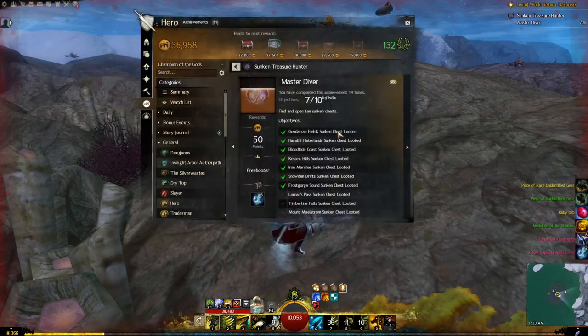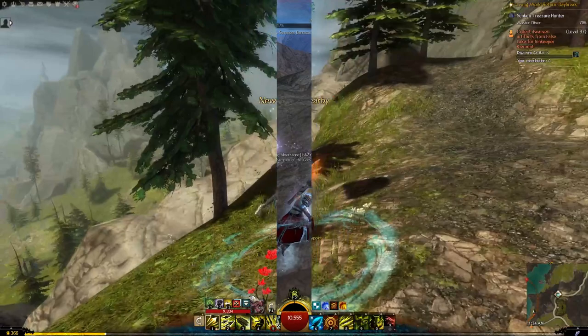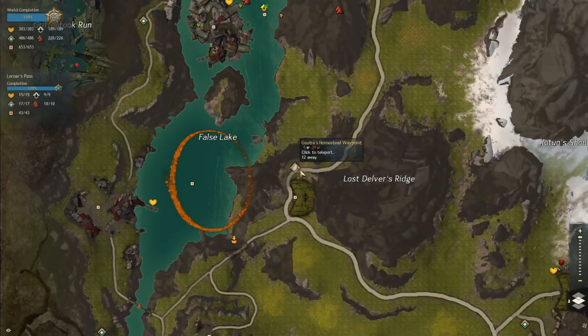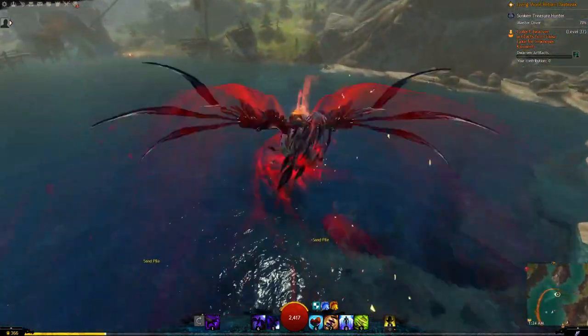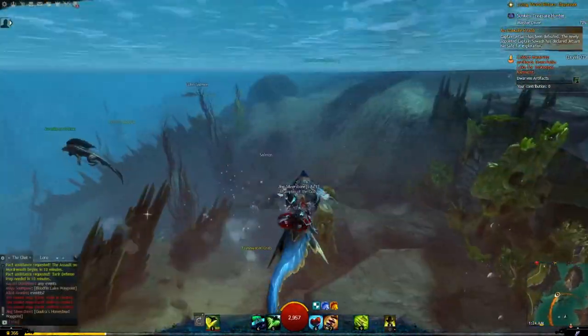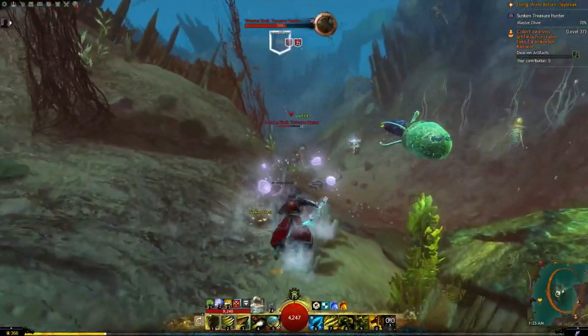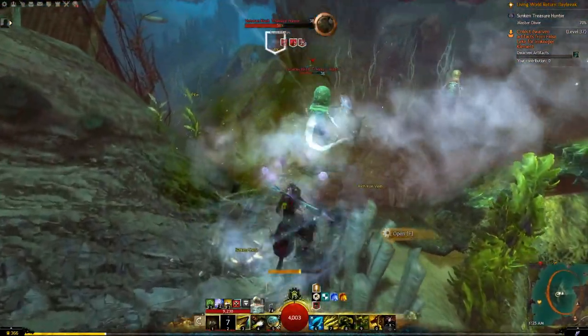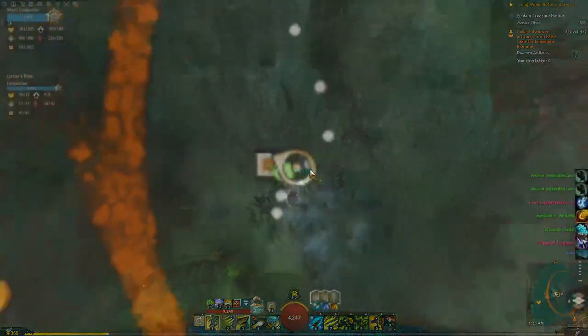The next one is in Lornar's Pass. Here at Gutra's Homestead in Lornar's Pass, we're going over to the Dwarves' Gloaming area. Let me get our chest — right here.